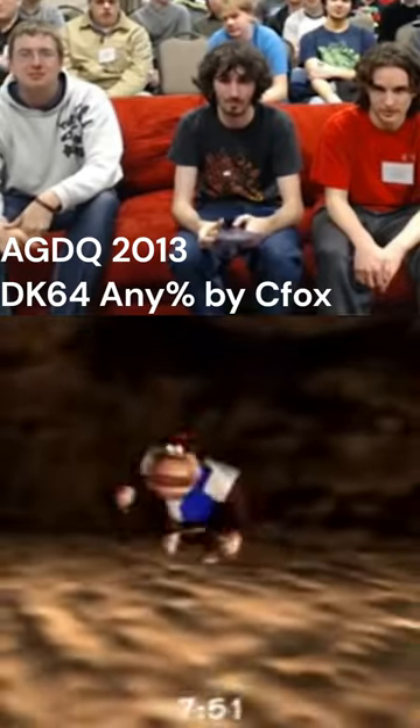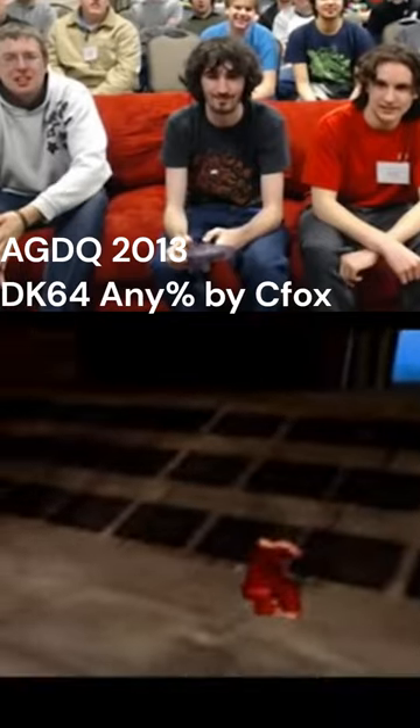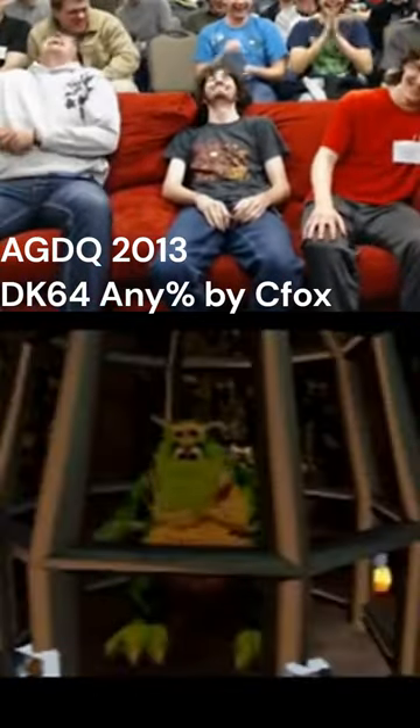In Donkey Kong 64, there is a glitch called Fake Key, where upon picking up the key in Hideout Helm, it sometimes doesn't save to your inventory. But why does this happen?